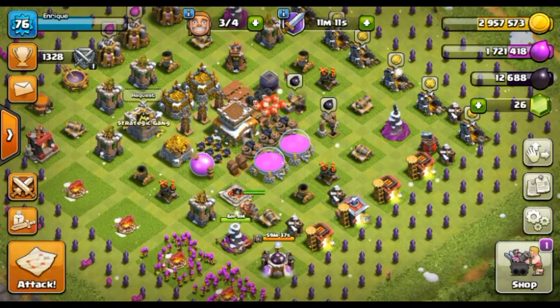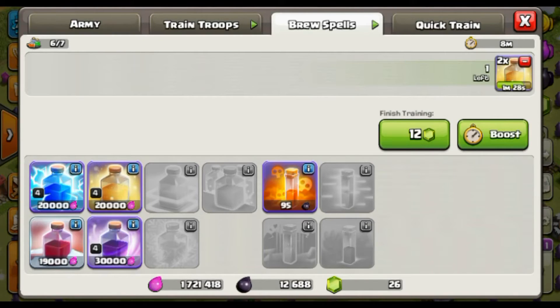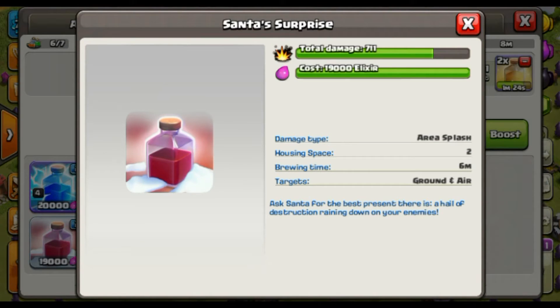The new Santa spell costs 19,000 and is available until January 5th. Its total damage is 711, and its damage type is area splash. The housing space is two, brewing time is six minutes, and it targets both ground and air. Its description reads: 'Ask Santa for the best present there is — a hail of destruction raining down on your enemies.'